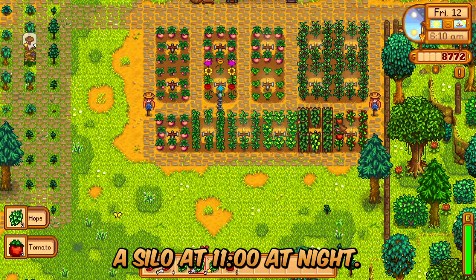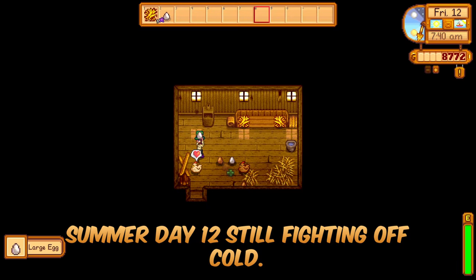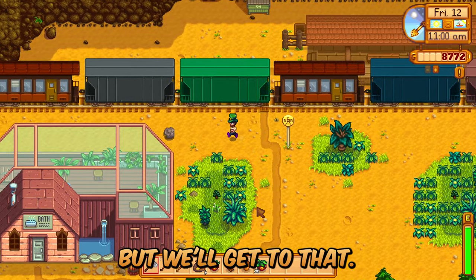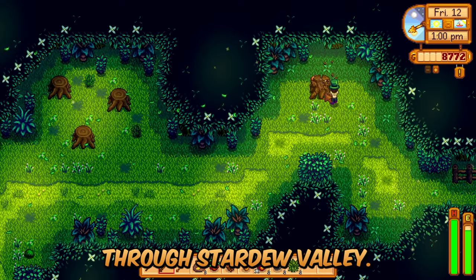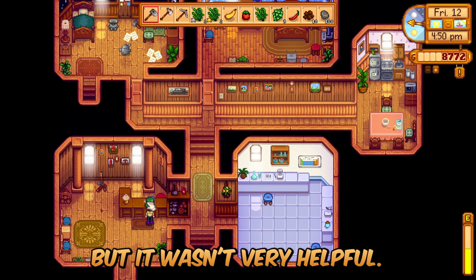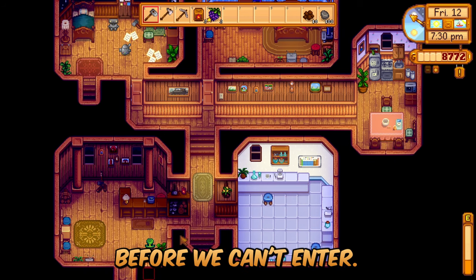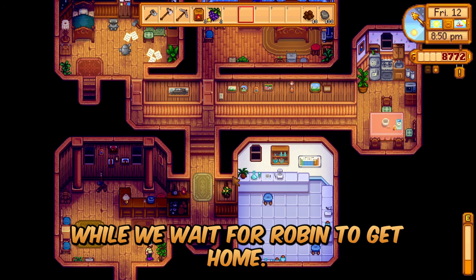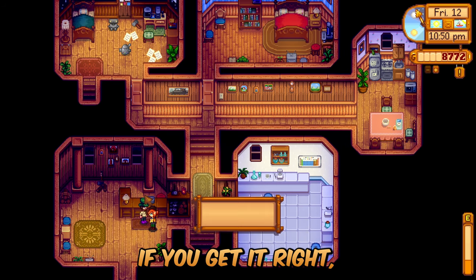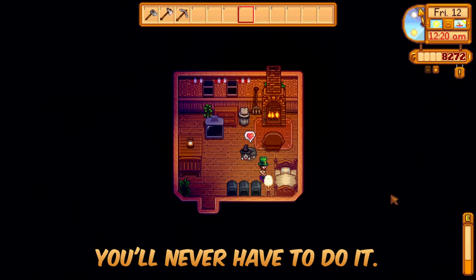We had Robin start building a silo at 11 o'clock at night. Stardew Valley 1.6, Perfection in a Minute, Summer Day 12 — still fighting off a cold. I'm going to show you how to talk to Robin when she's closed her shop for the day. Our first train passed through Stardew Valley — boring train, so we ran off to the secret woods. We checked the traveling cart but it wasn't very helpful. To build after the shop closes, you have to be inside the carpenter shop and click the register when only Robin is in front of it. Useful to know, but if you're smart you'll never have to do it.